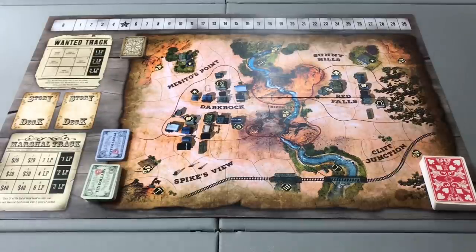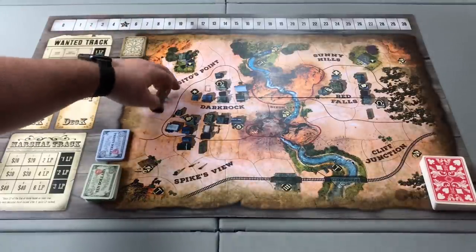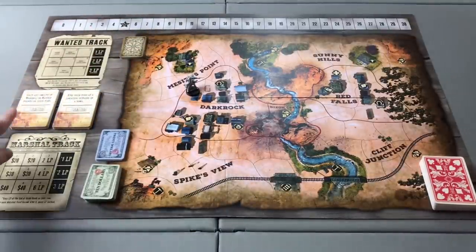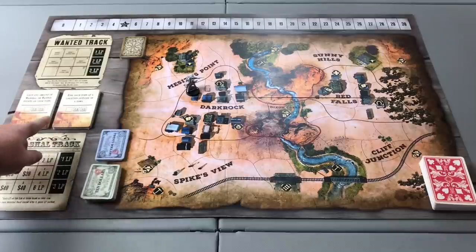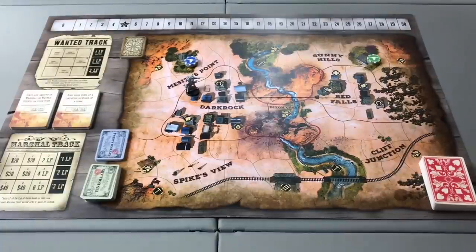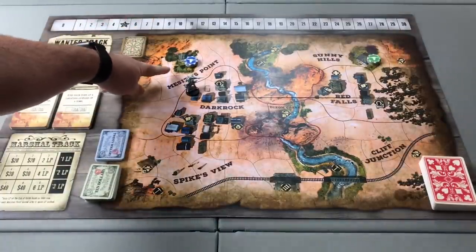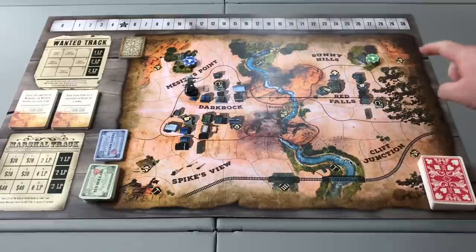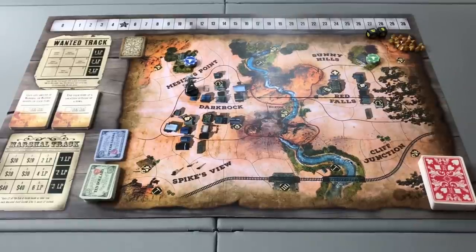Take the NPC sheriff miniature and place him in the sheriff's office in Dark Rock. Place the two decks of story cards in their designated spots, making sure that the condition side of the card is face-up. Place the cattle tokens in their designated spots for the ranch at Macedo's Point as well as the ranch in Sunny Hills. Then place the gold nuggets and prospecting dice in the upper right-hand corner of the board, so they may be available to all players throughout gameplay.